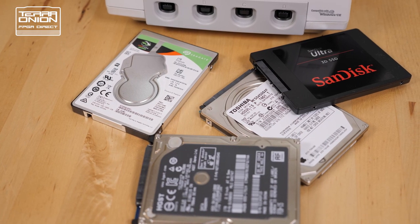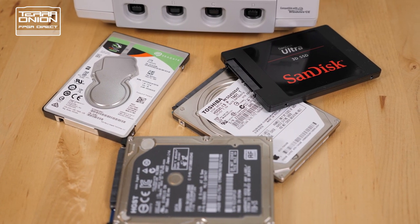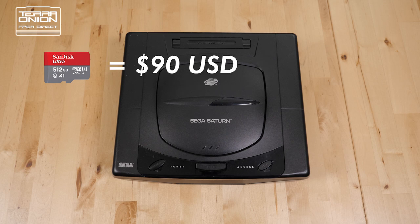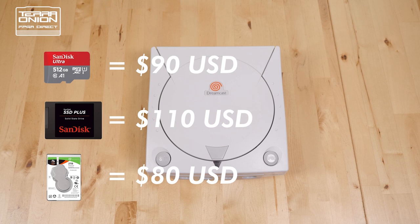Instead of buying expensive SD cards, serial ATA hard drives and even serial ATA solid-state drives can be bought cheaply. A SanDisk 512GB micro SD card comes in at around $90 USD, whereas a 1TB serial ATA solid-state drive costs just a few dollars more at $110 USD yet has double the storage. An even better value is a 2TB Seagate hard drive at just $80 USD — 4x the storage of the micro SD card. We think serial ATA will be the most popular platform simply because of the availability of dirt-cheap SATA hard drives and SSDs.